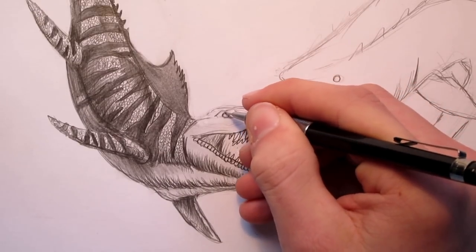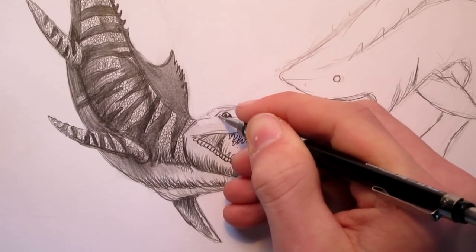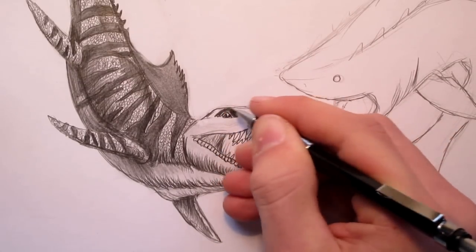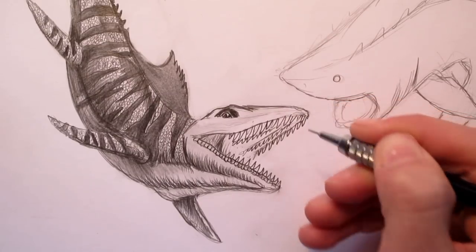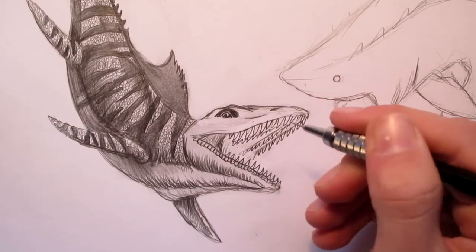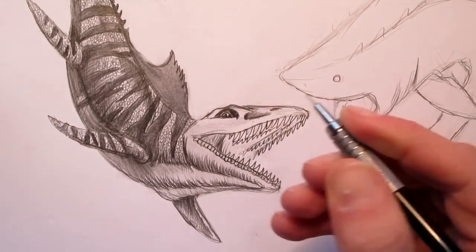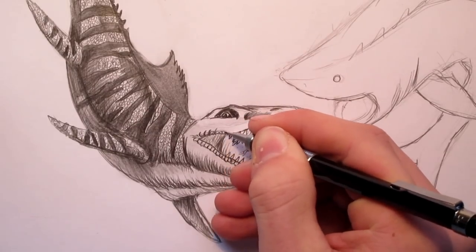Let's put the eye in — want to have a nice large eye there, with one line going through it like that, sort of like a cat-like eye. We want to shade all around it. It's got an eye ridge over here that tapers off. The nose is going to be right about here, sort of sitting on top of the head — probably for breathing purposes when it comes up out of the water. We're going to add a little bit of scales along here on the lip as well.